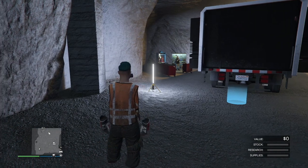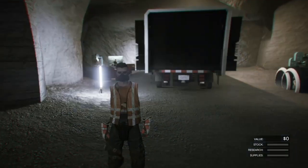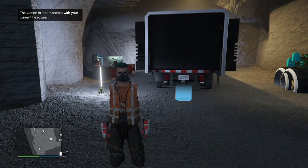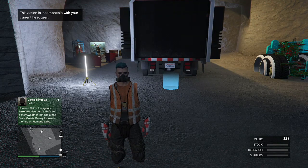To start off the glitch, all you need to do is make sure you are in an invite-only session. Once you are in an invite-only session, press pause, go to settings, and make sure you are in a free game session. If not, just go into story mode, go into settings, and switch it to free game.